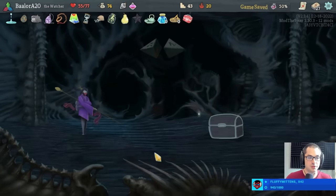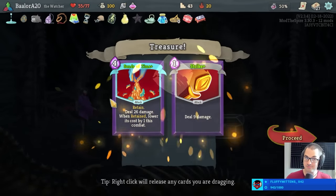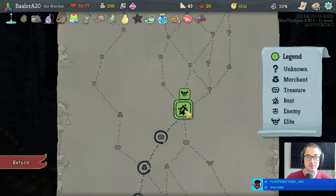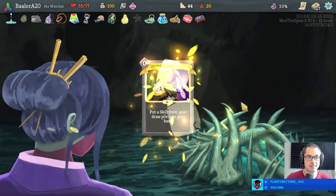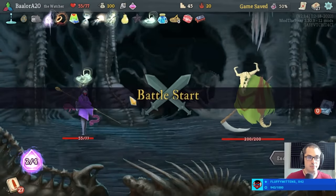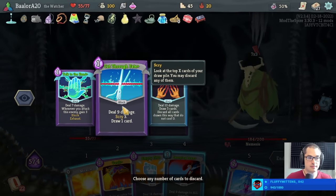Onwards and upwards. Upgrade two random attacks — wasn't two strikes, surprisingly. Really thought that was going to be two strikes. Alright buddy — Nemesis. What do you got?